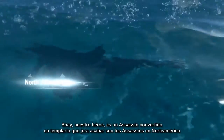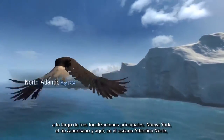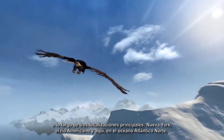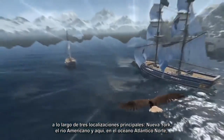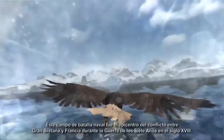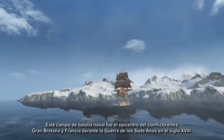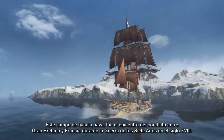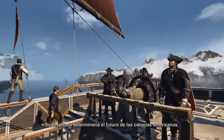Our hero Shay is an Assassin-turned-Templar who vows to bring down the Assassins in North America across three major locations: New York City, the American River Valley, and the North Atlantic Ocean along the coasts of Nova Scotia and Newfoundland in the south of Canada. This naval battlefield was at the heart of the conflict between Britain and France during the Seven Years' War in the 18th century, and the outcome would determine the fate of the American colonies.